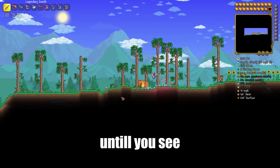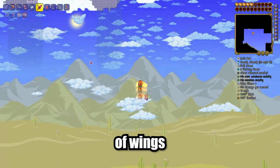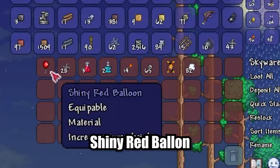Go to the left until you see a beach biome, and before the top of the mountain, go up. By using a gravitation potion or wings, enter the room on the flying island and open the chest, in which you can find the shiny red balloon.